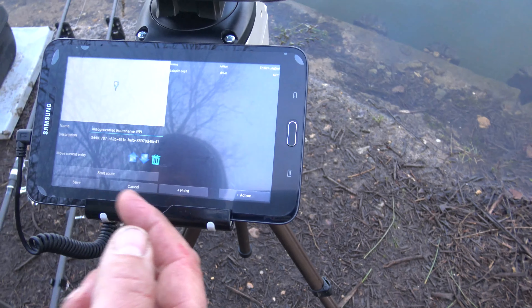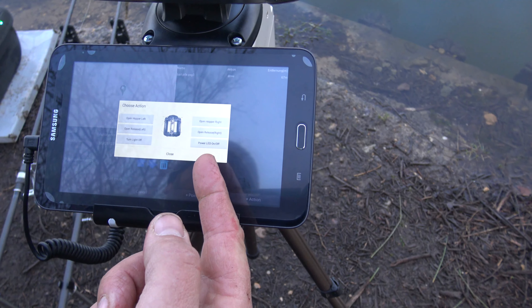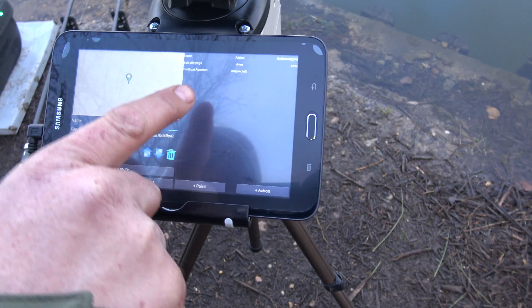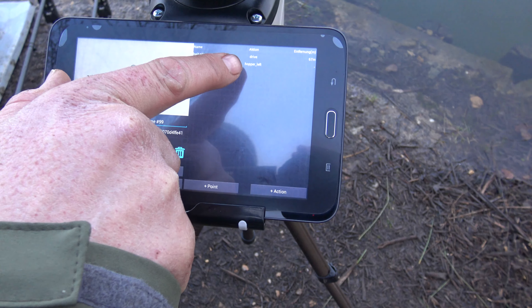And then you want the boat to do something, so you then add the action, which brings up all the options of what the boat can do for you. So we want to open a left hopper because that's where the bait is obviously. So we select that — that's in there. So you've got the boat pole as the first thing, then boat function: hopper door left.